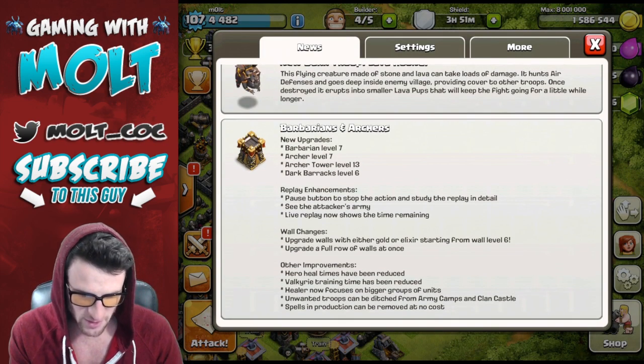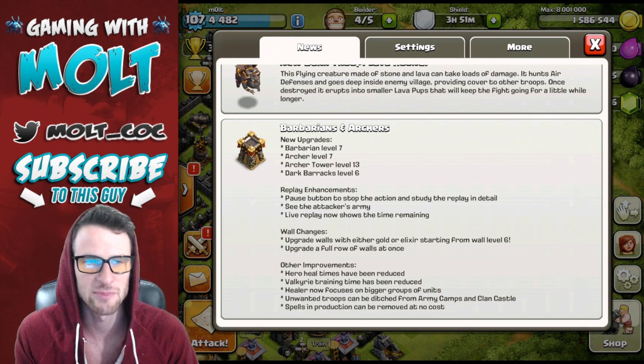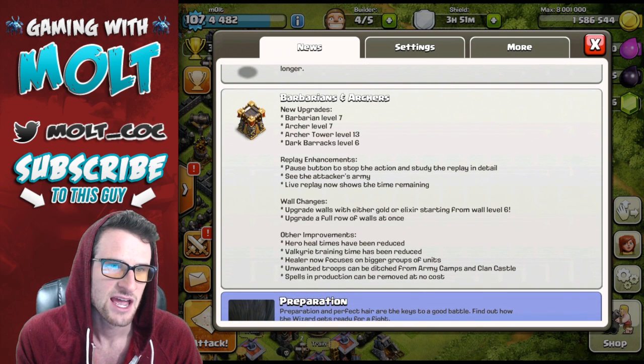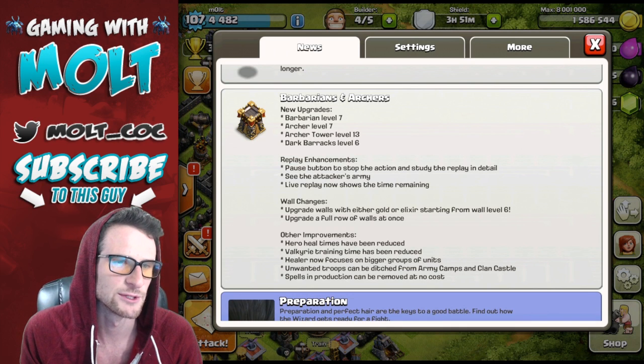Here are the patch notes: Barbarian level 7, Archer level 7, new Archer Tower level, and new Dark Elixir — we knew all that. Pause button to stop the action and study the replay in detail — that's good. You can see the attacker's army. Live replay now shows the time remaining — that's cool, they didn't have that before.